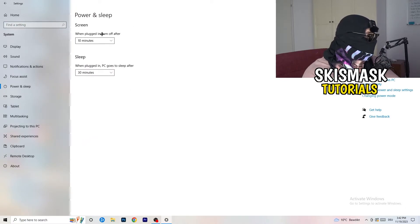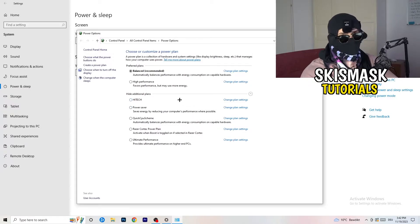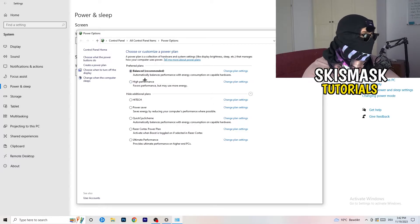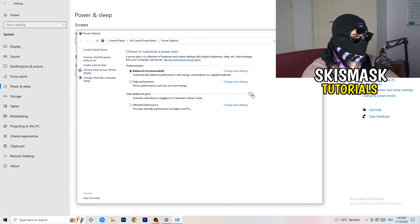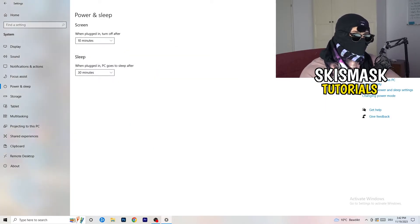Go back and hit Power and Sleep. On the right-hand side click Additional Power Settings. You need to check what works best for your PC — I'm on Balanced, but High Performance could also work. Under the additional plans section click the small arrow to expand options. Not every PC works well with every performance mode, so test it for yourself.